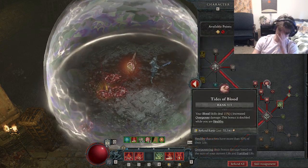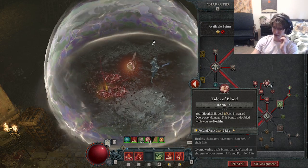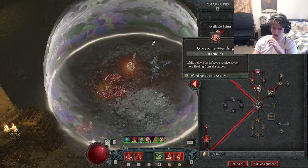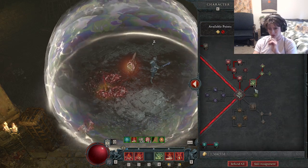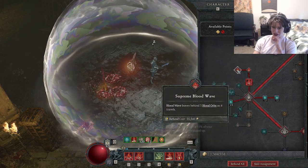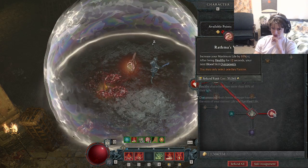Gruesome Mending is really important. Tides of Blood and Drain Vitality are the most important passives here, but Tides of Blood by far is the most important — if you get a necklace with this it's huge. Gruesome Mending is really nice because if you're below 50% health and you pick up a Blood Orb it's going to top you off pretty much, and if you pop a potion it's going to top you off. We have one point in Corpse Tendrils and we're doing the Blood Orbs because we get no damage increases on overpower from Vulnerable. We're just taking Blood Wave for the three Blood Orbs.